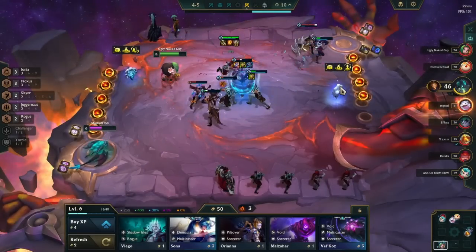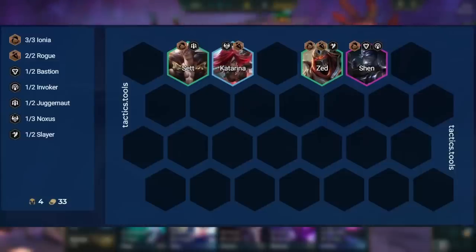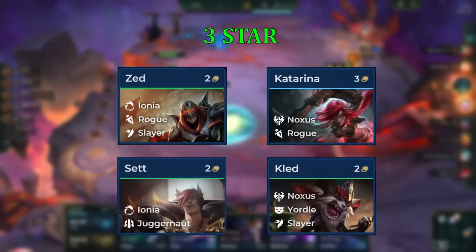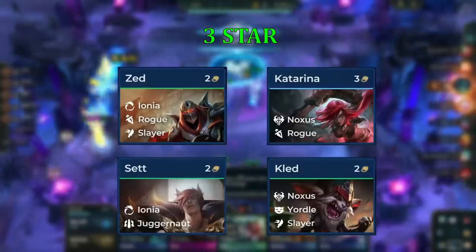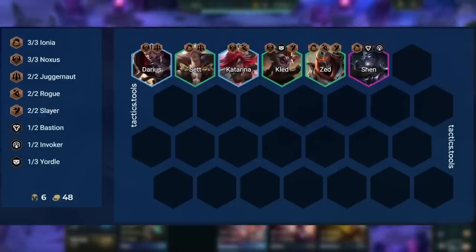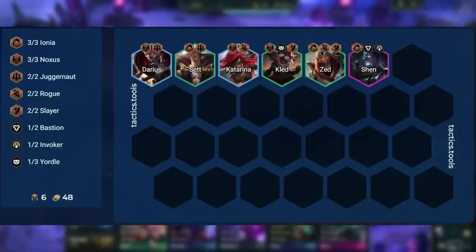The build is pretty linear, as we always want to have 3 Ionia and 2 Rogue for Zed. You will replace Shen with Irelia until you hit him. Ionia gives Zed more crit chance and damage, which is great for rogues that jump into the backline. Our level 6 board adds in Kled for Slayer and Darius for Juggernaut and Noxus, giving more damage to Zed and Katarina while making Set more tanky.